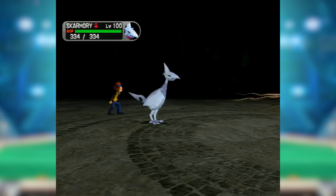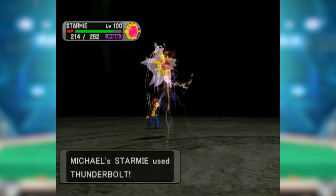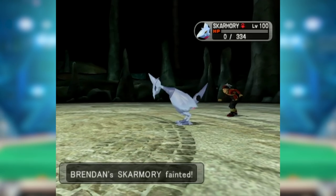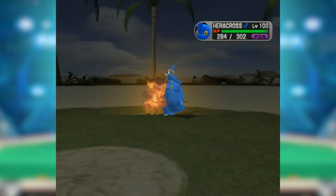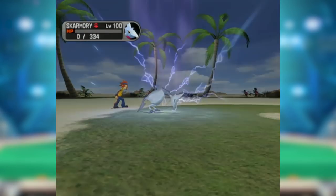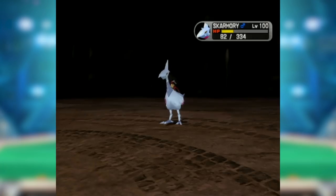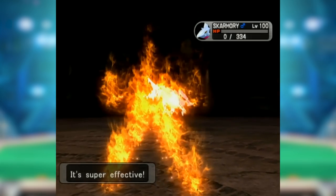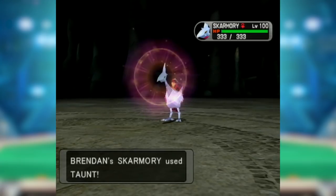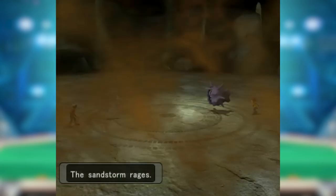Skarmory did gain one of its truest counters this generation: Magneton, with its new Magnet Pull ability, could reliably trap and OHKO Skarmory with Thunderbolt. Starmie similarly used Natural Cure to heal Toxic and blast Skarmory with lightning. Choice Band also meant that with correct prediction, Skarmory could find itself overwhelmed by physical moves. Slower physical sweepers like Tyranitar and Metagross could catch it off guard. Still, it was one of the most defining Pokemon of Generation 3 and remains top 4 in recent Gen 3 OU usage stats.